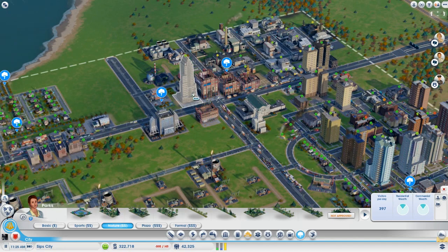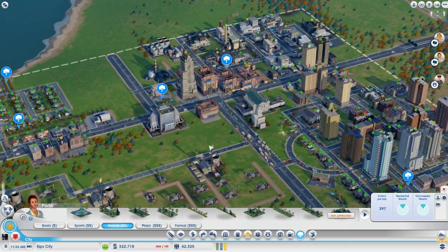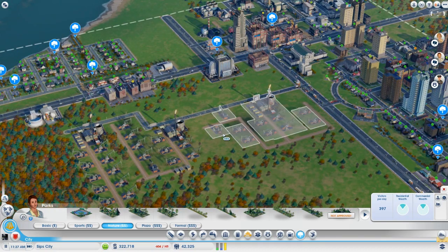Look at these commercial buildings going up — we've got medium wealth commercial going up. Marginal Returns — great name for a company. That's fantastic.